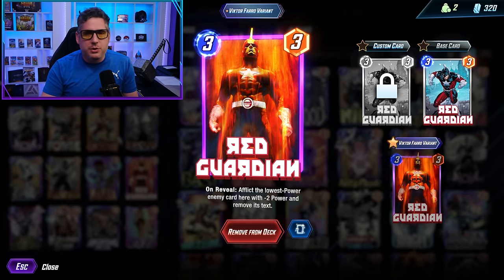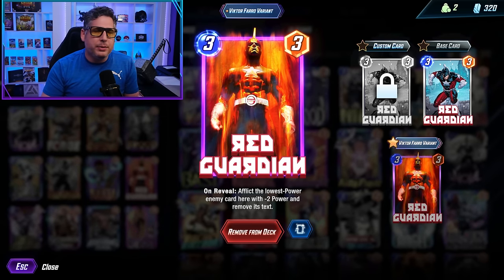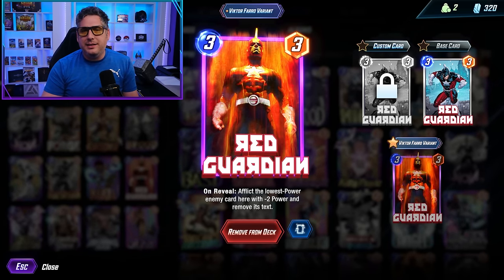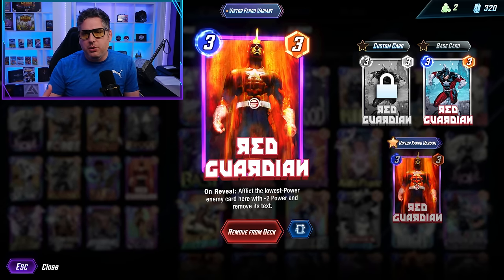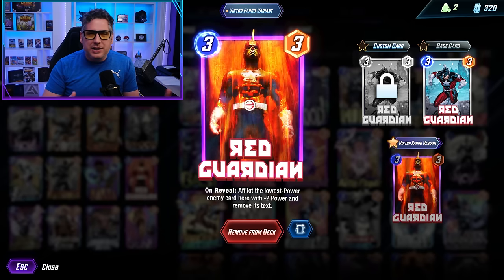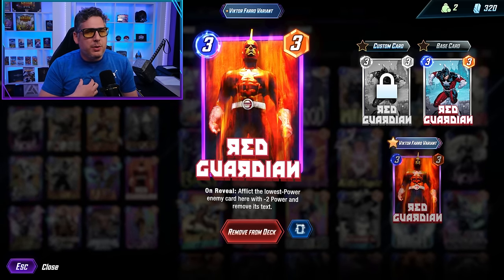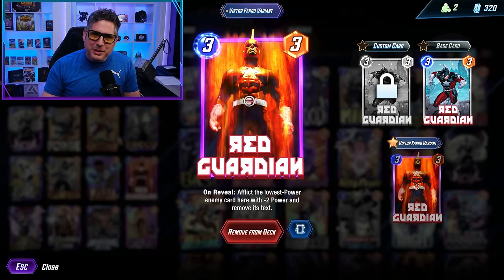If you're short on resources and you only have three or four keys or something like that, I would prefer that you probably skip Red Guardian and go after White Widow. I think White Widow will have a wider general appeal than Red Guardian, but the card's totally fine. If you're kind of scarce on resources, I lean towards White Widow being better than Red Guardian. But again, that's just my opinion.